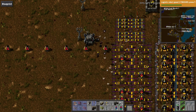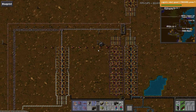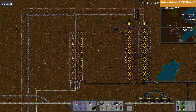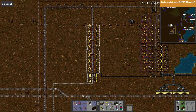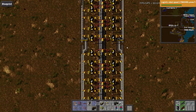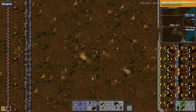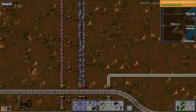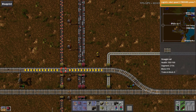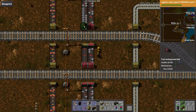Let me go grab some. And on our way back down we'll upgrade that red belt. I'll put my red belt in that chest — I don't want to run back over there. It takes so long to run anywhere. After having that power armor, it kind of spoils you a little bit.